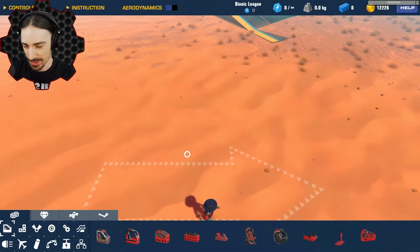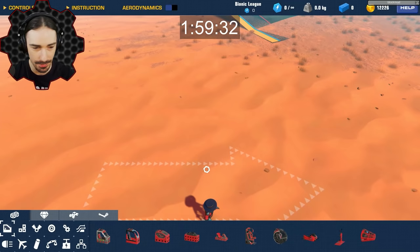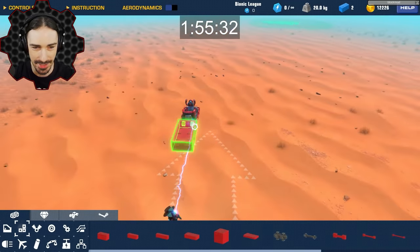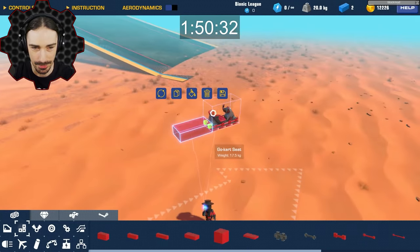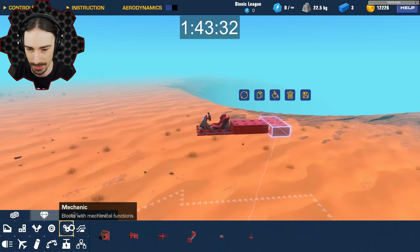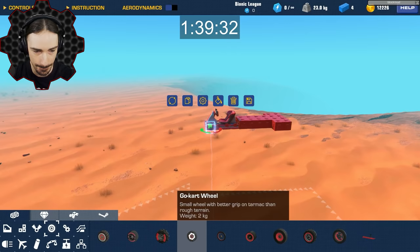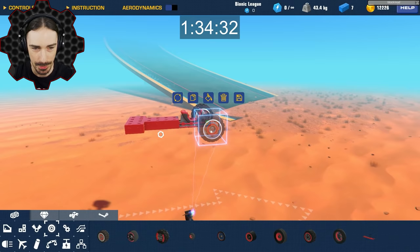All right, are you guys ready for your two minutes initial build? Three, two, one — start! Oh no, I just dragged a box instead of dragging the part out. I don't know what I'm doing — just trying to build a thing that does things. Probably need steering.